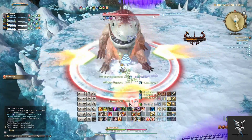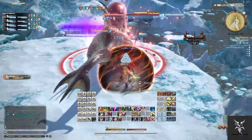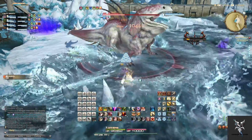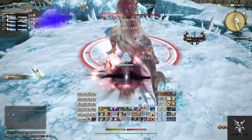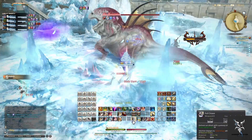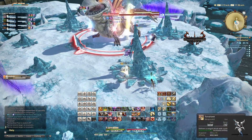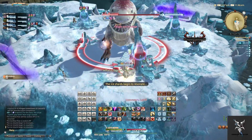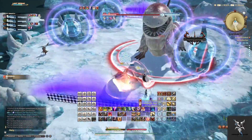He'll then do a group-up mechanic that you'll want to stack together for to split the damage, followed by another Tidal Breath, so you'll immediately want to get behind him after the group-up. He'll then do another Body Slam, this time summoning both the small and the large rock formations. The small ones will explode first, so your best bet is to stand underneath the large rock formations while identifying where the safe zone will be after the small ones explode, so that you can quickly reposition to avoid the large explosion.